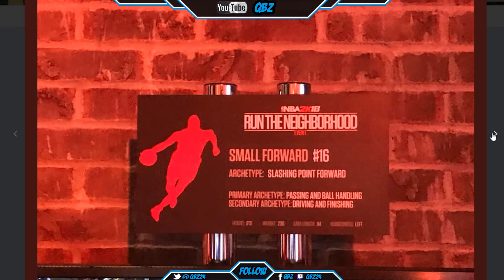Next — small forward, slashing point forward. Primary is passing and ball handling, secondary is driving and finishing. He's a slashing point forward — you had a point forward in 2K17 but now you got a slashing point forward. He's 6'9", 230 — that's more like LeBron because he's got the passing with the driving and finishing. He basically is LeBron, except LeBron doesn't have that much ball handling. Arm length is 84.